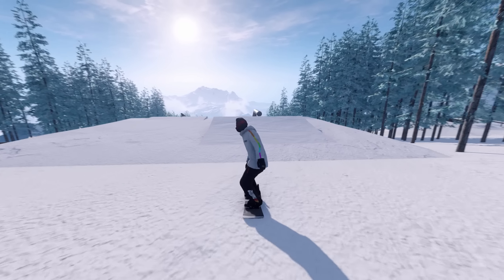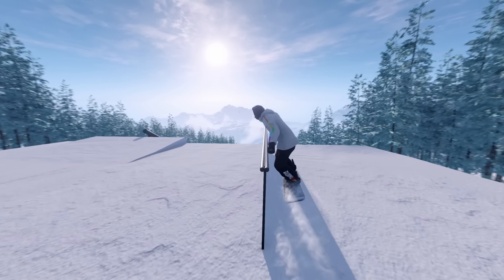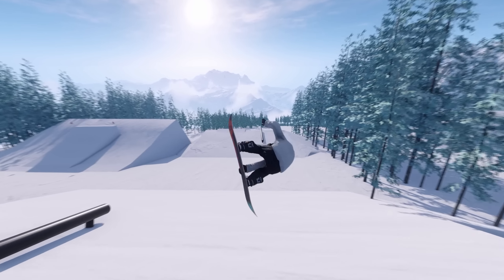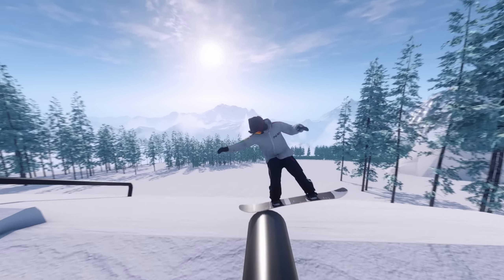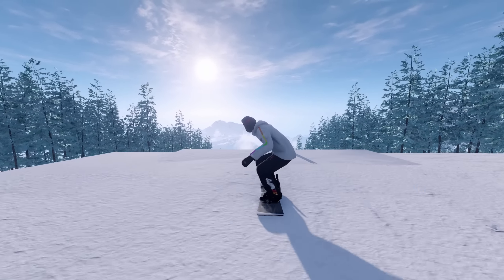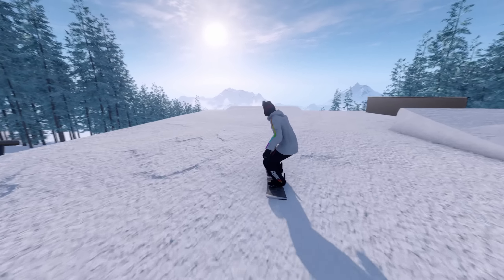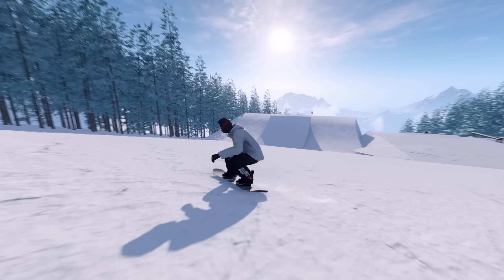We'll nose press - can we gap to the down of this? Kind of, we almost did it. Tail press three - that looked terrible. Okay, gap to the second one here - a little sketchy. Oh yeah, a little down rail here, get the nollie up. Front board or back lip I guess. Okay we have a lot of speed here, let's get the fronnie - just bonking the rail. Let's go hit these jumps.